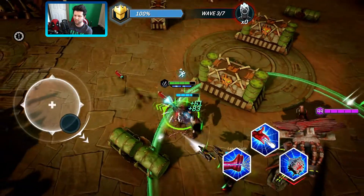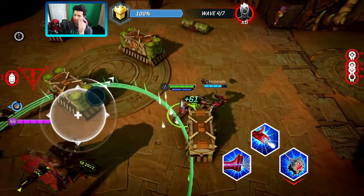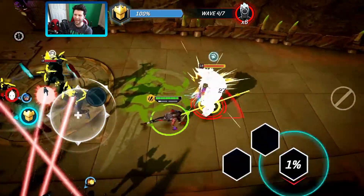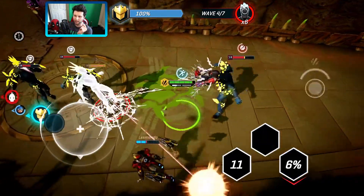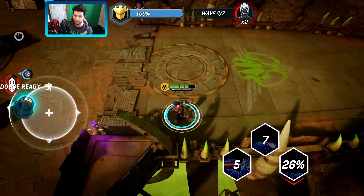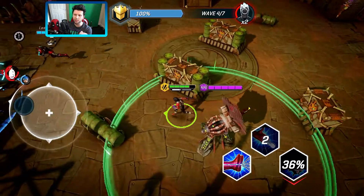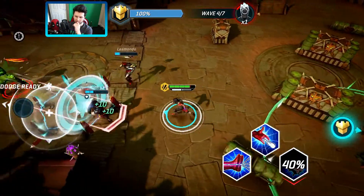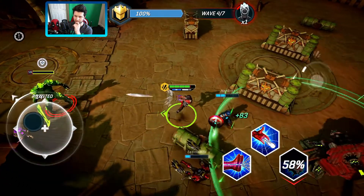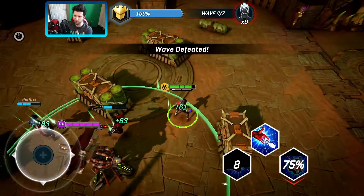I'm absorbing damage, trying to evade, and grabbing some extra health. Hitting over to the right-hand side — getting around the back to focus fire on that champion. The meteor-firing Adaptoid is down, so I can focus my attention elsewhere. Going over to the left-hand side — it's just a case of grabbing as much health as possible and then getting ready for the next wave.